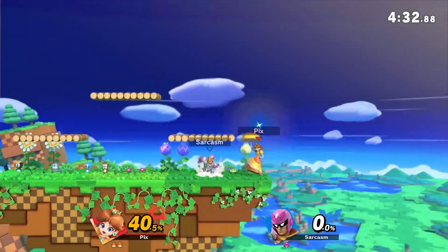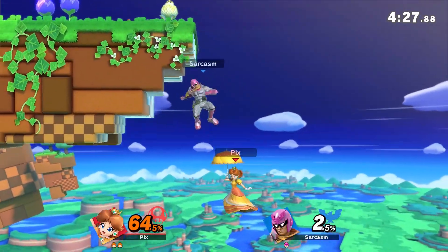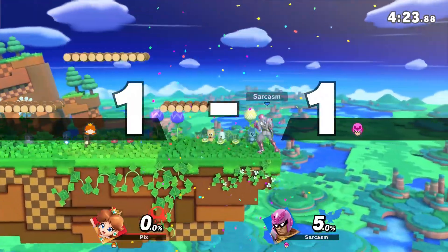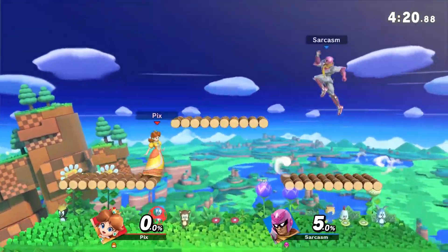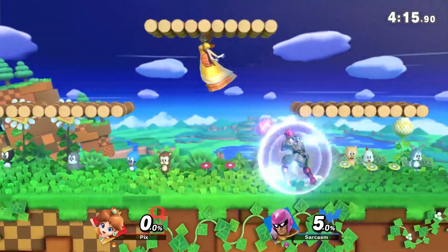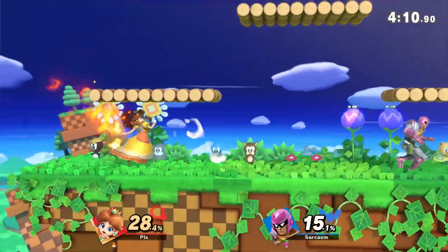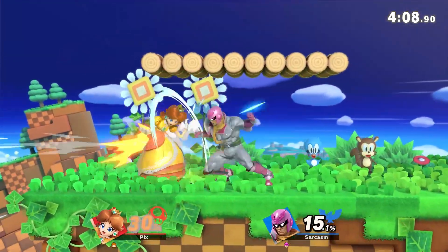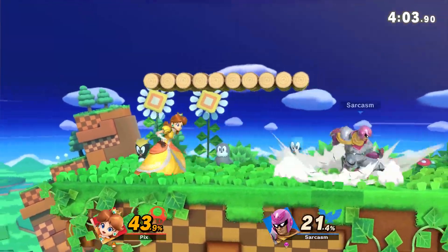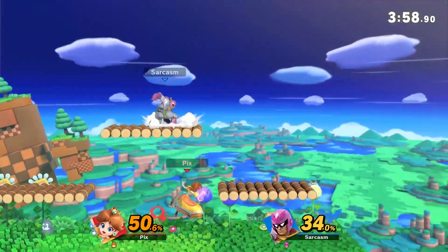I dropped way too low. If I got the Fox drag down that would have been so hype. Yeah, that was terrible, Spacey on my back right there. Free shield grab - I dropped it. I think I wasn't out of stun in time actually. Yeah, I feel like shield stun is pretty gnarly in this game, honestly.